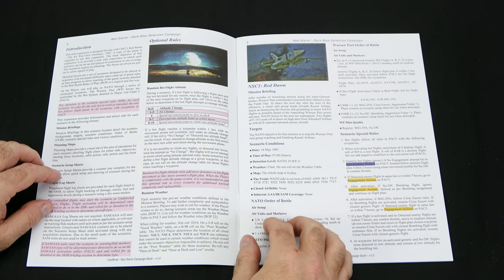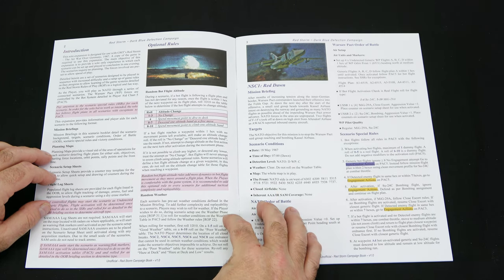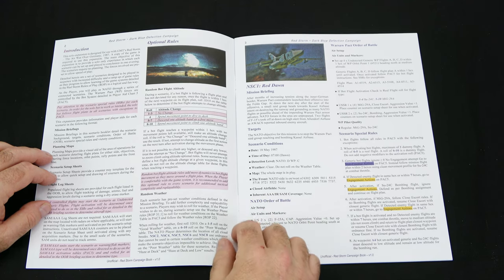You also have random weather at the bottom to change things up a bit. When rolling for good weather, first roll 1d10: on a 1–5 use the good weather table, on a 6–10 use the poor weather table. The NATO player determines the location of all cloud breaks. Scenarios 2, 4, 5, 6, and 8 use ordnance that cannot be used in certain weather conditions, which would make scenario objectives impossible to achieve, so do not roll on the poor weather table for these scenarios. Reroll any haze-at-deck and haze-at-deck-low results. Then we get right into the scenarios — only one page of rules to understand how to use this scenario pack.